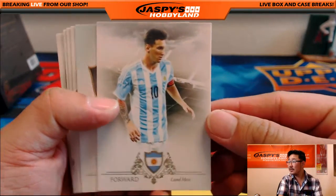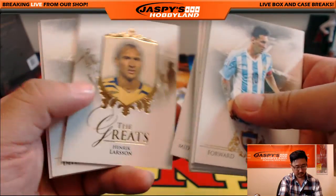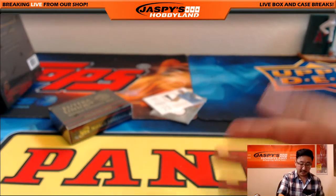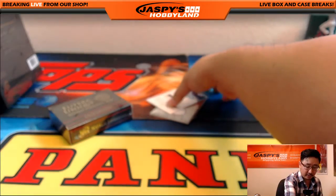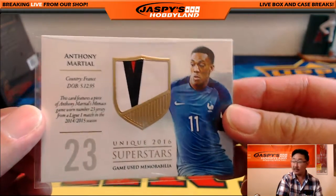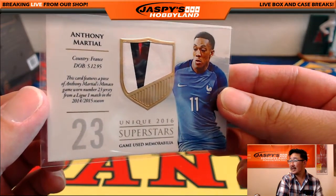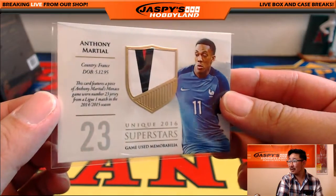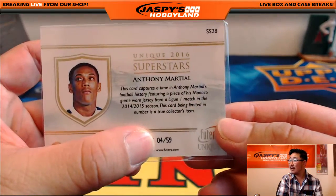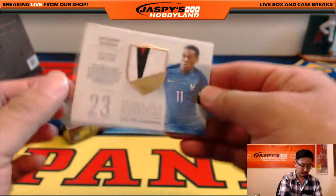Two hits in that one. There's Lionel Messi. It's an appropriate time to be breaking all this stuff. Nice. Anthony Marchal — that's another A for Ed. Nice color in that relic too, from a Ligue 1 match. Four out of 59 on that one. That's his Monaco — piece of his Monaco shirt.